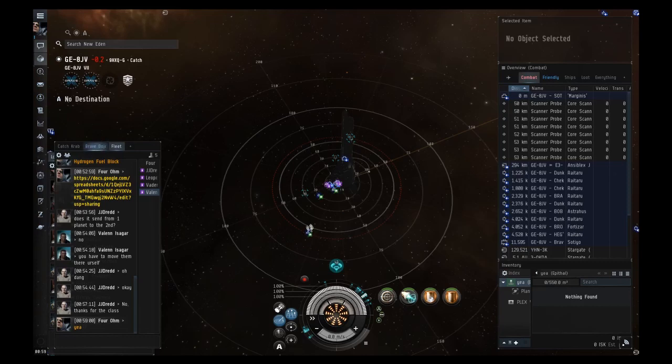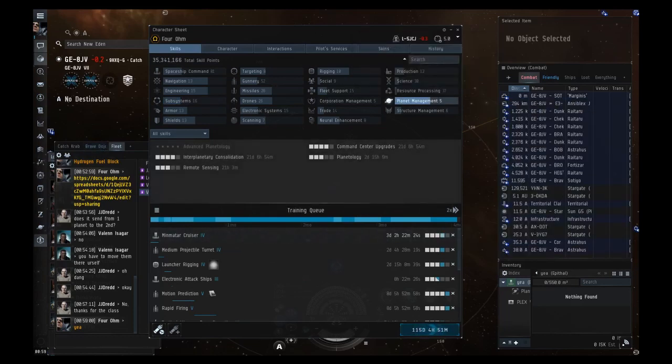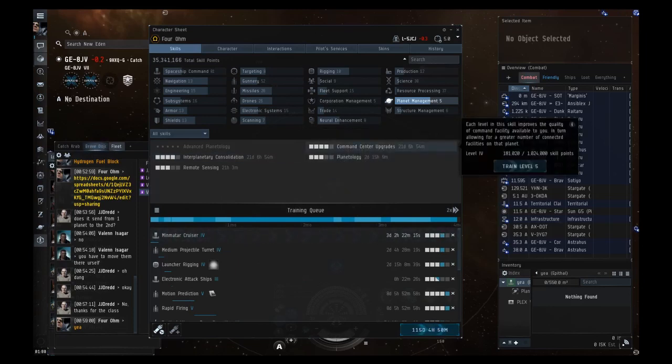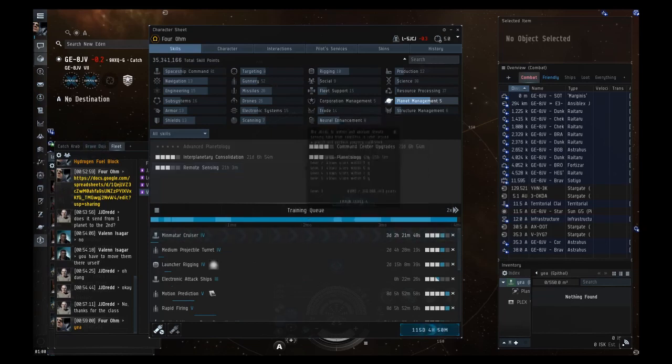There are only five skills related to PI under Planet Management. Interplanetary Consolidation lets you have more planets. Command Center Upgrades lets you upgrade command centers to higher power levels. Planetology lets you see the resource scan color gradients better. Remote Sensing lets you see the scan at all — at higher levels it lets you scan planets from neighboring systems, though that's not very useful. Advanced Planetology also helps you find better spots for your extractor heads to extract more resources.